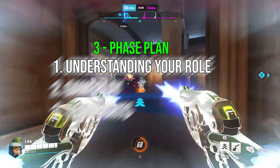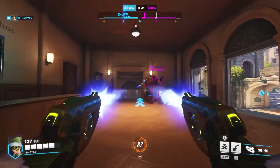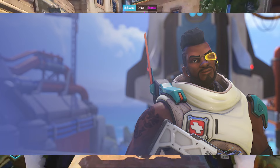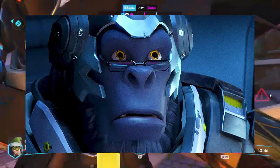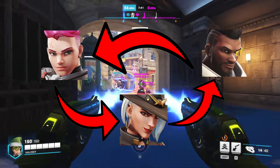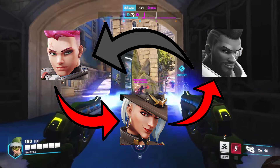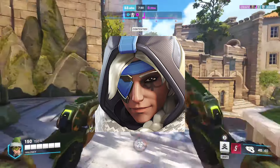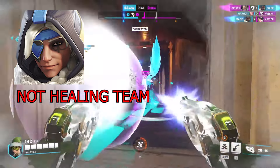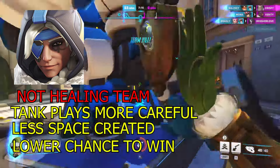The first step of the three phase plan is to understand your role in Overwatch 2. There are three roles, each with their own unique set of abilities and purpose in a team environment. The support provides utility, heals, and DPS when everyone is at full HP; the tanks are meant to create space for the rest of the team; and the DPS is to deal damage. All three roles work in a way that provides an ebb and flow for the team. If one member isn't fulfilling their role, it's going to disrupt this ebb and flow and make it harder for your team to win. For example, if a support on your team is playing Ana but focusing on dealing damage instead of healing, the tank is going to have to play more carefully, less space is created, and there's less chance of winning.